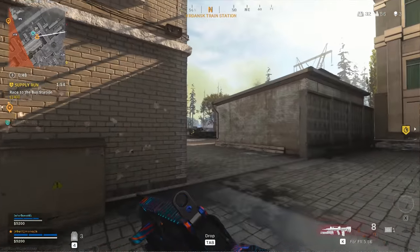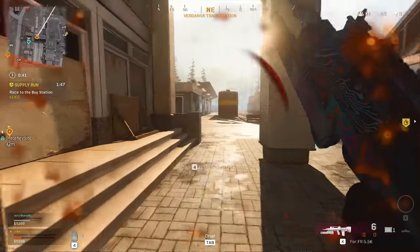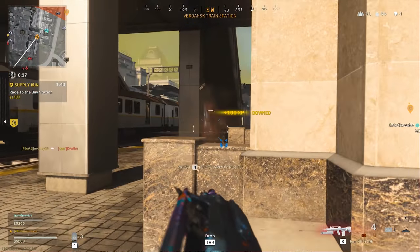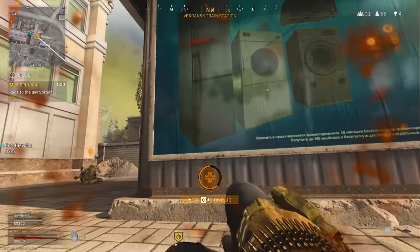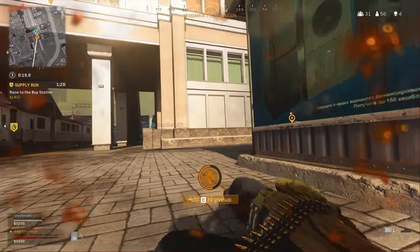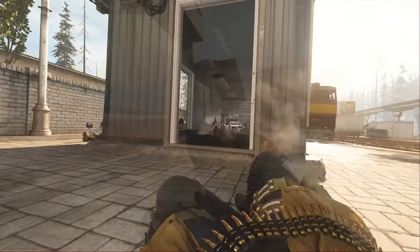I'll just get rid of my ammo. Oh shit, they're on me! Two people are on us. I can't move right now, I'm trapped — downed him. He got me with a C4! He's on top of this building over here. Let me try to pin it — he's jumping down, he's coming right over here. Toss the flash — nice, let's go!